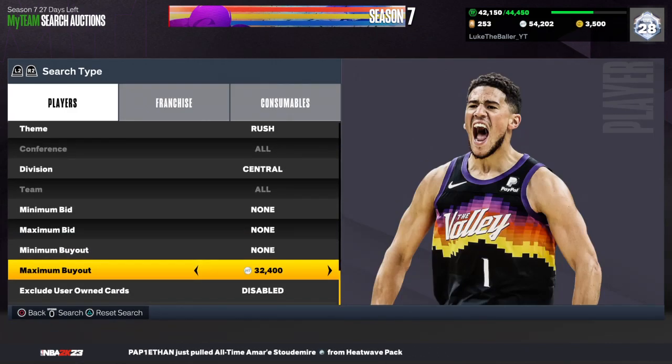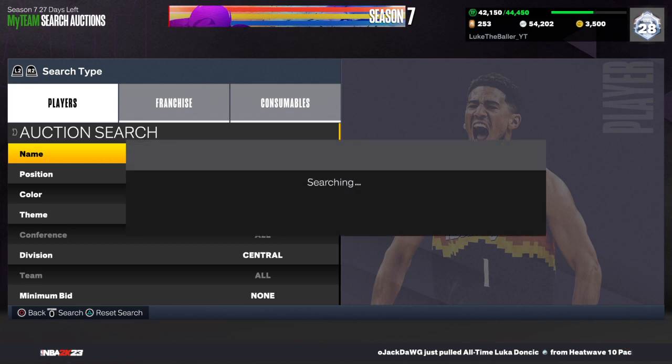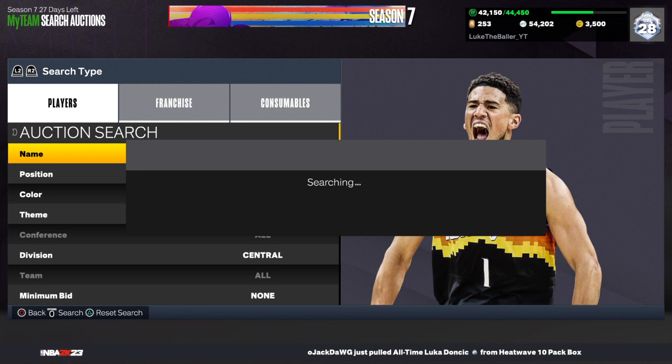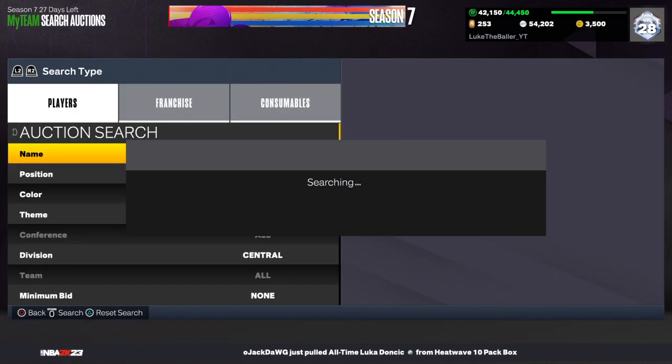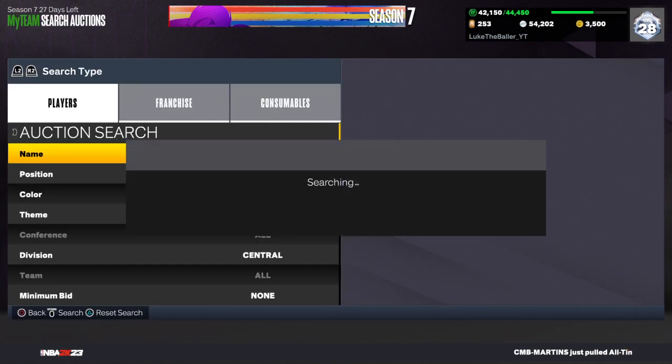They're going for about 30,000 MT, so go ahead and set your max buyout to 25,000 — you can even go up to 26 or 27,000, but if you want guaranteed profit, stay at 25,000 MT. Pick up anything you see. It's been a great filter the past couple days, though probably not as much now since everyone will be ripping the new packs this weekend. The first two filters are going to be insane this weekend, and the rest are great for quick profit — this one you might find a snipe less often, but it's still worthwhile, especially if you get a Dennis Rodman.